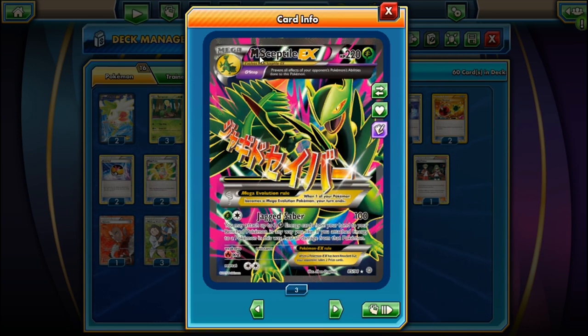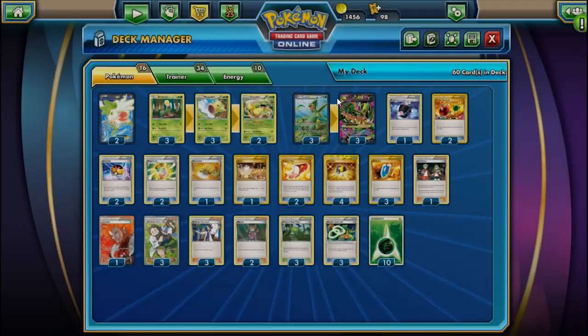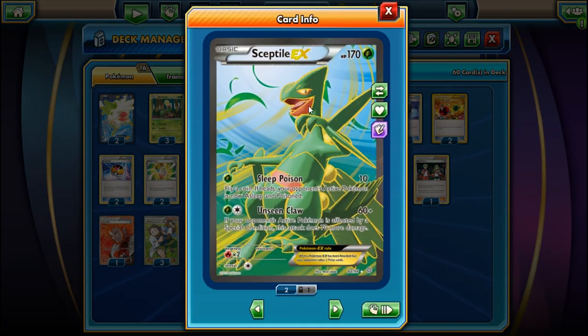We're going to be focusing on Mega Sceptile's Jagged Saber. Now, I'll be honest - we're not really taking this ability to its fullness. I am playing a 3-3 line of Mega Sceptile and Sceptile EX, though it could just be a 3-2 line if you make your own variation.